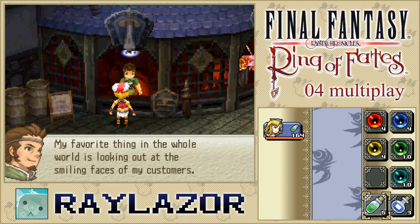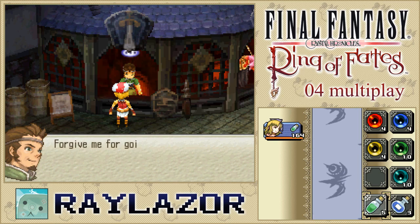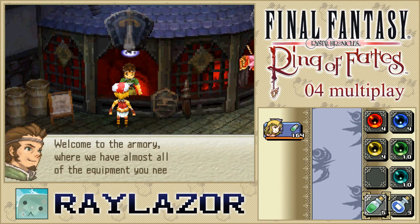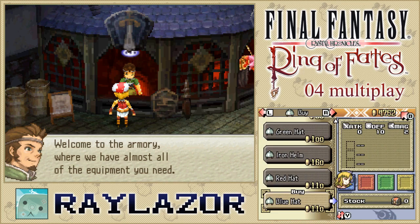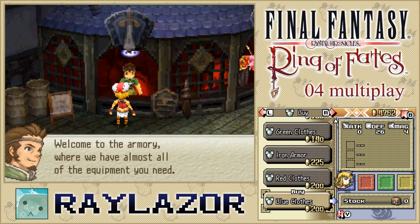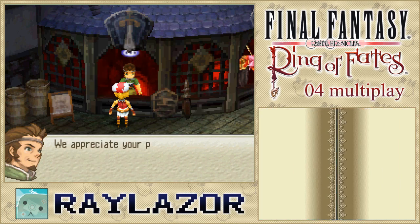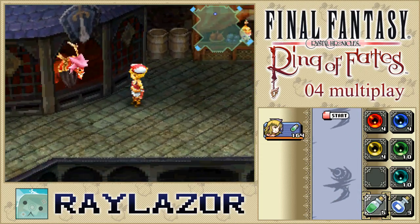Let's get this down to a four just so I can save myself some embarrassment. We'll just keep this at ten since we could always use these Raise Magicites. We don't need to do any Magicite stacking since we're a Selkie. We'll keep ten Cure Magicites and get those down to five. And since we have a bunch of ethers, let's get that down to three. Let's talk to the weapon shopkeeper: 'My favorite thing in the whole world is looking at the smiling faces of my customers while they're bashing in the enemy skulls. Welcome to the armor — where we have almost all the equipment you need to kill monsters who don't even want to fight you.'